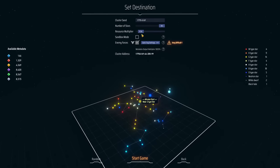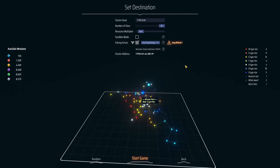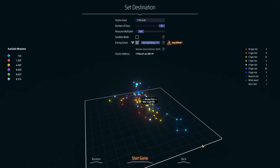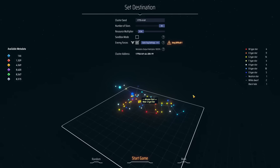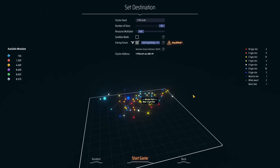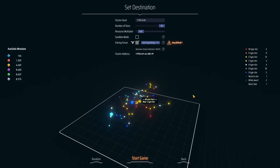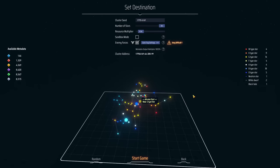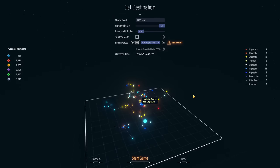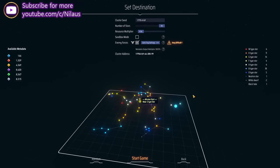I wanted to have a playthrough that we can actually work on and build the base. So I'm going to make it on the 0.5 multiplier, which gives us an 1800 metadata multiplier. Let's dive into the game and I will be trying to speak while building, but it'll be super stressful. You will see spaghetti in this build that you have never seen on this channel before.